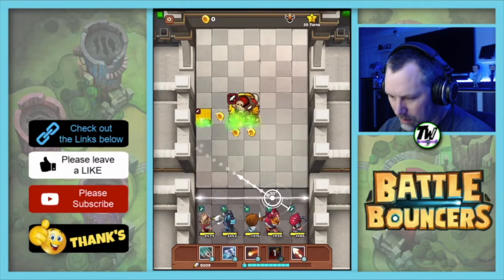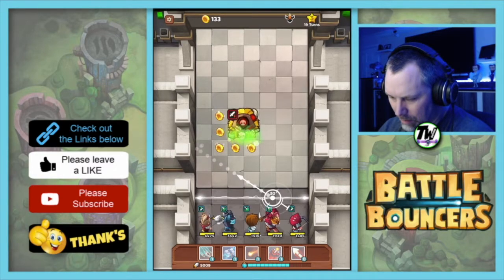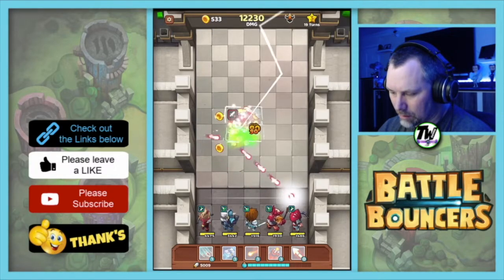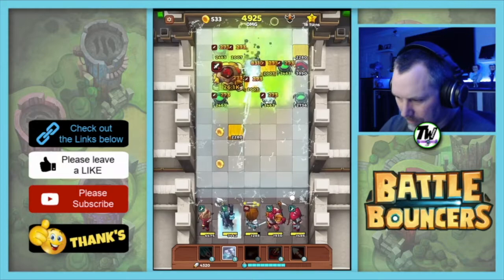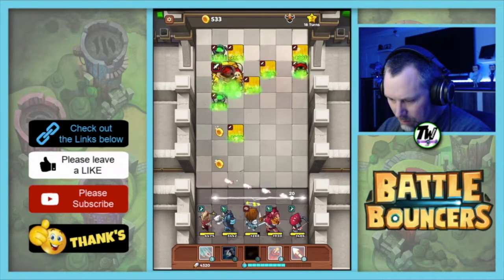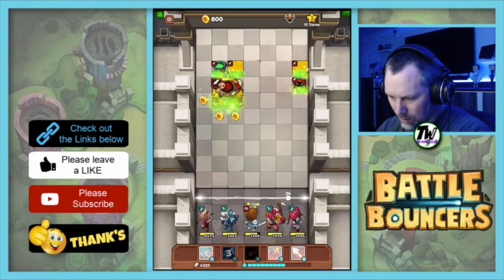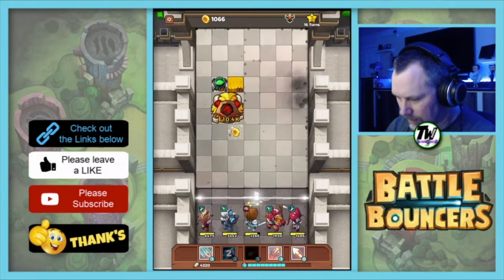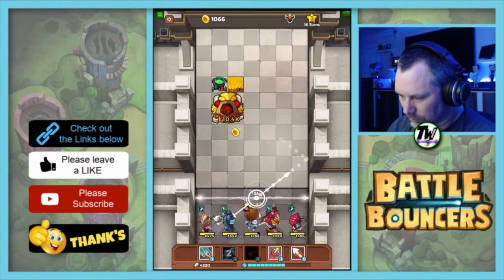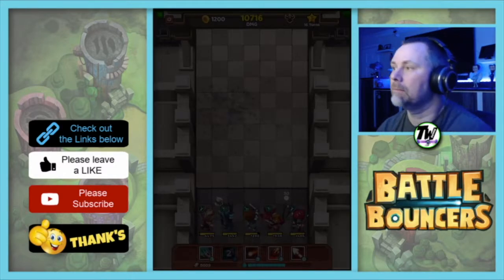We did quite a bit of damage there. He's actually stunned one of my heroes, so we're going to explode some poison. We'll go up the left hand side — can't seem to get a decent angle at the moment. Maybe I should have put... nope, doesn't matter, I managed to do it.